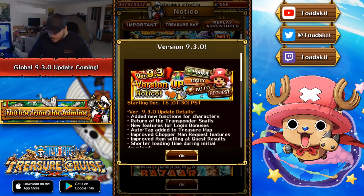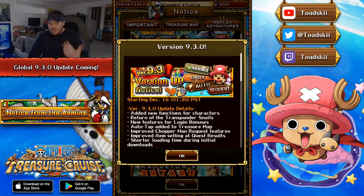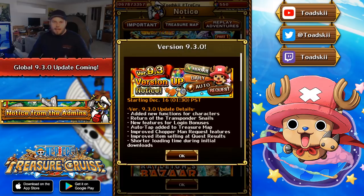The next thing says shorter loading time during initial downloads. This is good for newer players getting into the game, but for end game players it doesn't really matter that much. I would just like faster loading times just logging into the game. I don't know if this literally means when you initially download the game, or if it means loading in when you're logging in. Either way, I hope it helps out all the player base because the loading times can be frustrating.